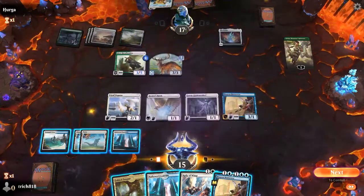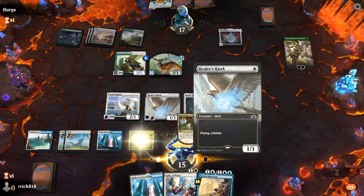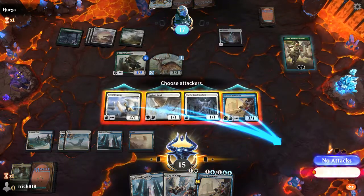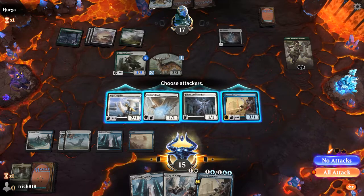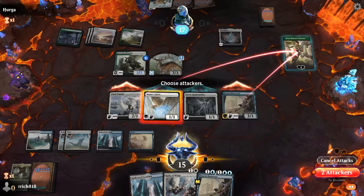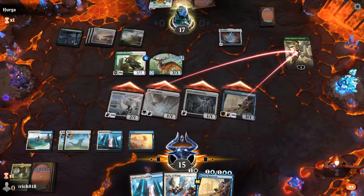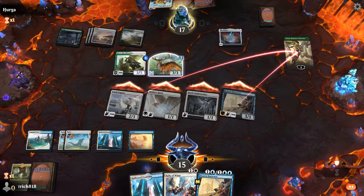We need another Brazen Borrower. Let's go ahead and thin the deck a little bit here — grab a Blue source. Do I want to try to kill the Vivian? I'm going to send exactly 5 at Vivian and 2 at their face. They will block to keep their Vivian alive. They might block one of our 1/1s.